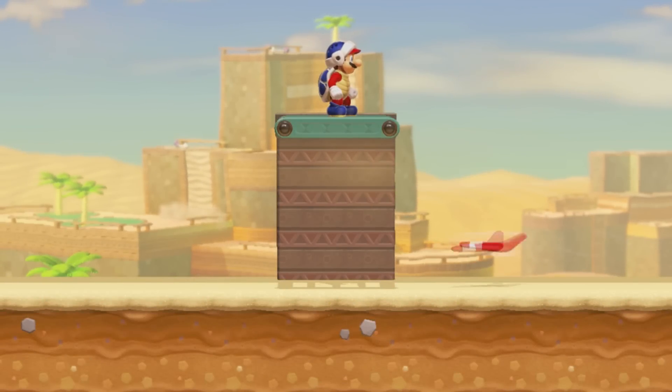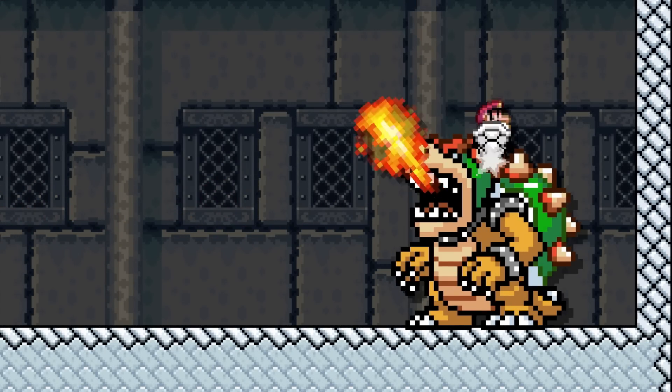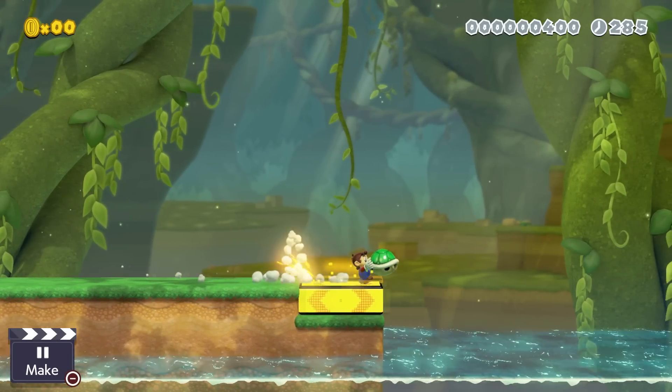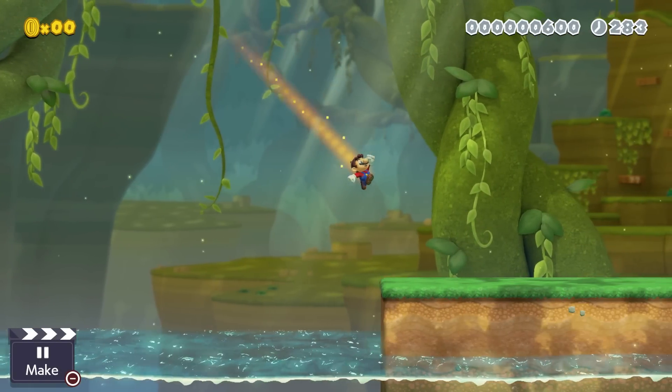Boomerangs can only move downwards, but not upwards. A dry bone shell insta-kills all bosses. Mario can still do mid-air shell jumps in the Super Mario 3D World style with the aid of a dash pad.